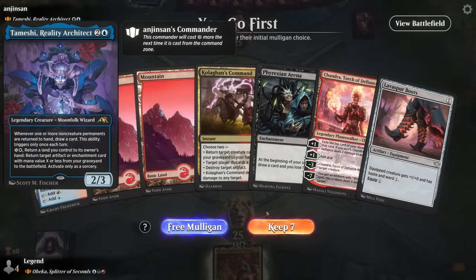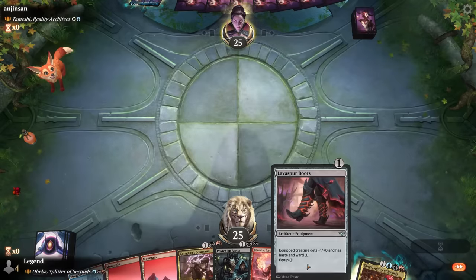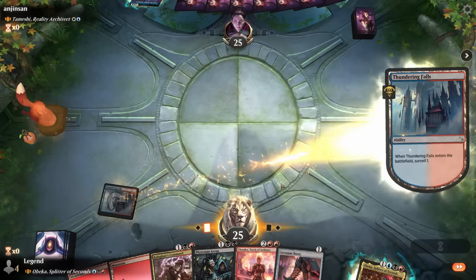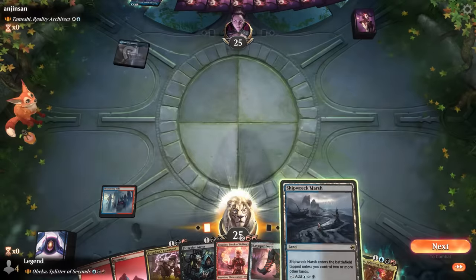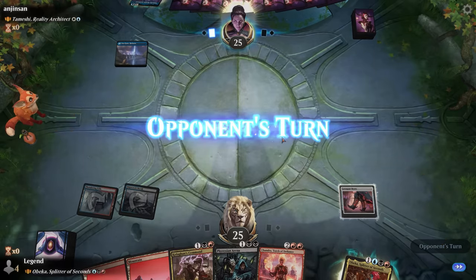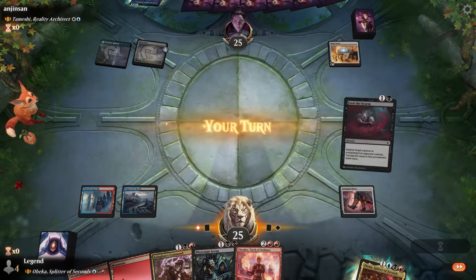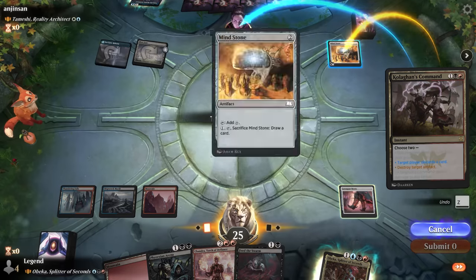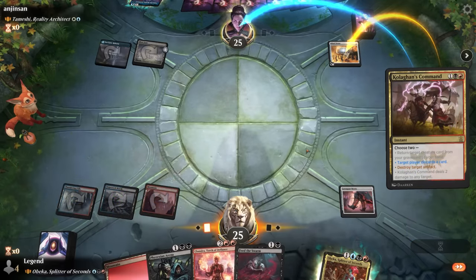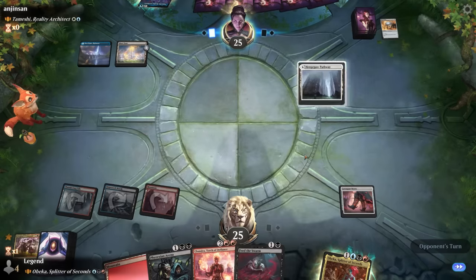Okay, we're on the play facing Temeshi. We can try this hand — missing black mana but we get to surveil, and the boots are a great way to get in with Obika. We keep a Shipwreck Marsh. Play that now in case we draw another black source to play Phyrexian Arena next turn. Kolaghan's Command should also be effective against an artifact-heavy deck. We destroy an artifact and make them discard to slow them down. We might want to play Chandra before Obika so we can use Chandra's mana to equip the boots.